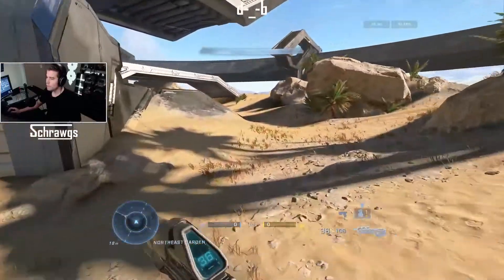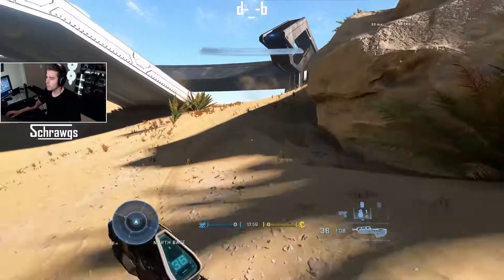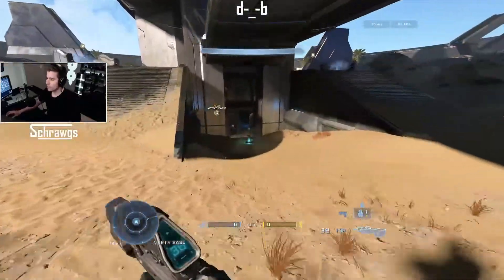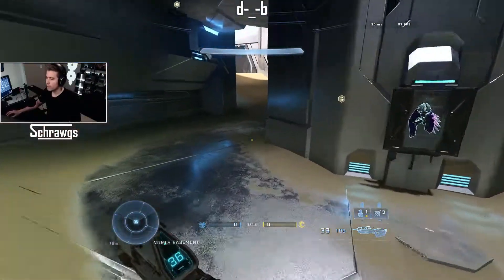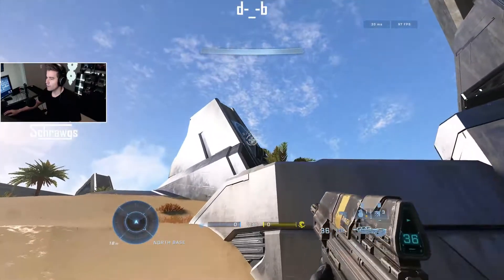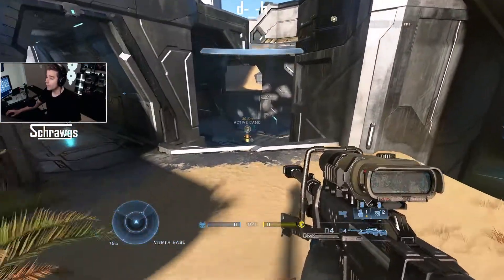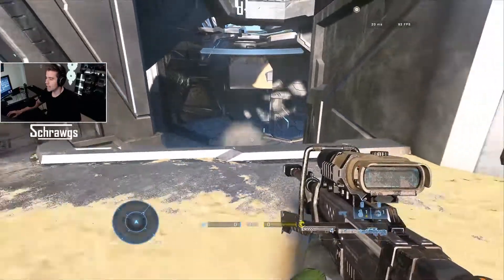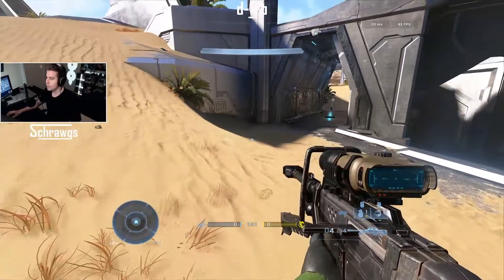What I've been doing instead is going back to the main spawn area, and instead of taking that side route up the man cannon, going underneath, grabbing the grapple shot which spawns there, going under the base, running up the hill, and then grabbing the sniper or skewer. It also has the benefit that if nobody has gone for it yet, you can grab the active camo as well, or the overshield if that's there too.